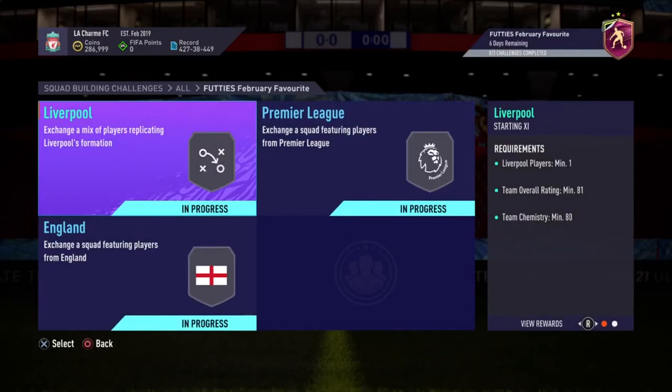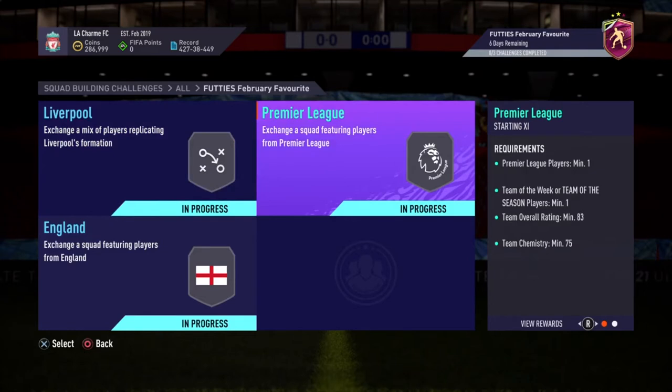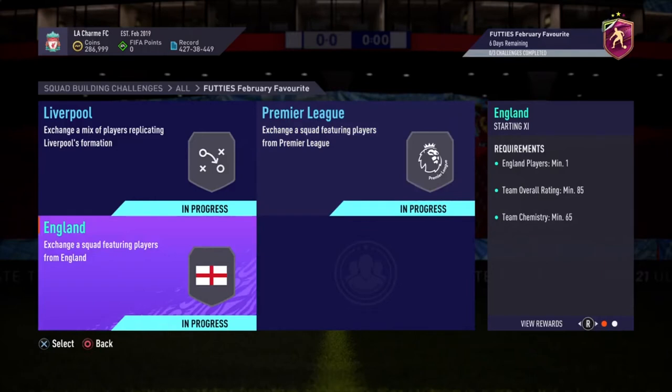We've got three SBCs. The first one is the Liverpool SBC — an 81-rated, 80 chemistry team. The second is a Premier League one with an 83-rated team, 75 chemistry, and you need at least one Team of the Week or TOTSSF player — I have a pretty unique solution for that. The last one is the 85-rated SBC. In total, after doing the math, it comes to around 180–190k, maybe a little more expensive on Xbox.